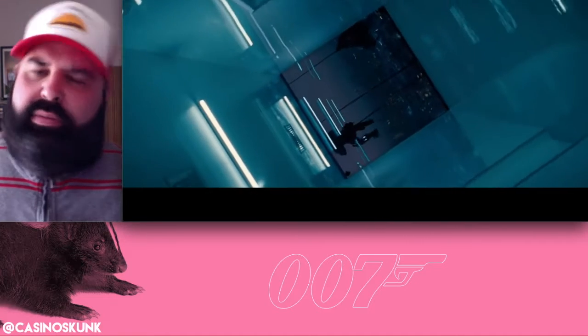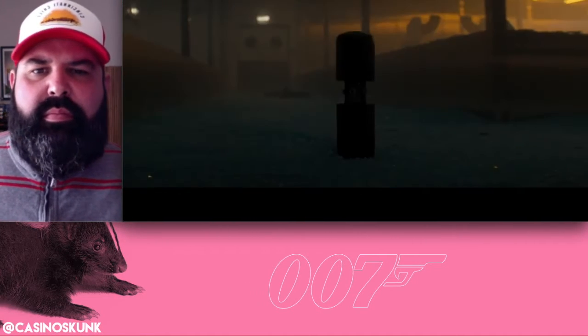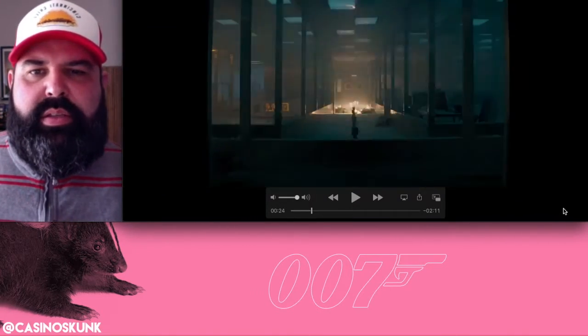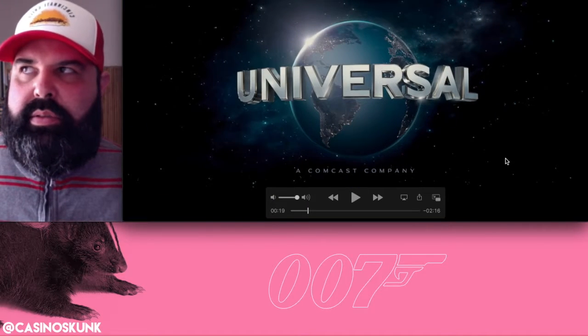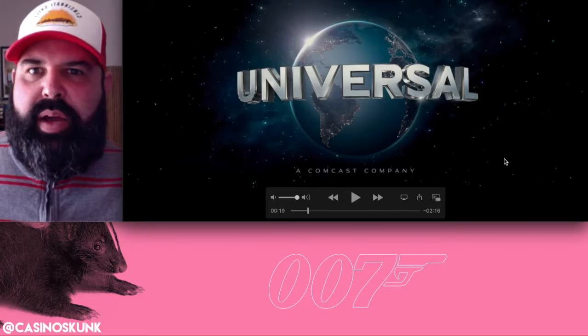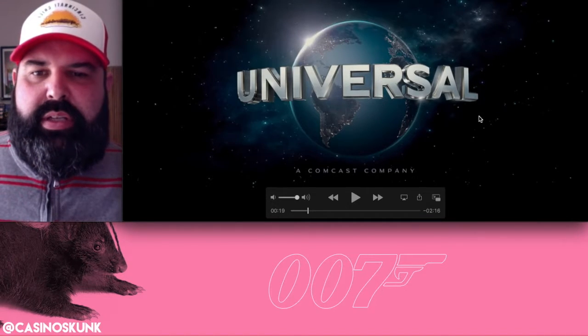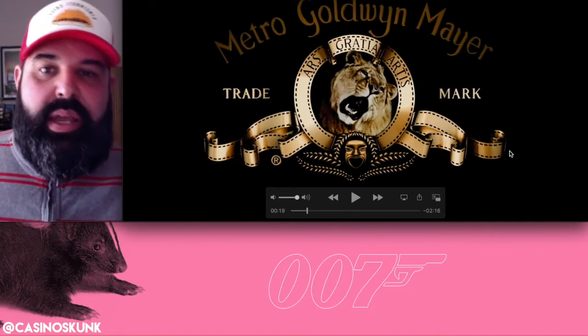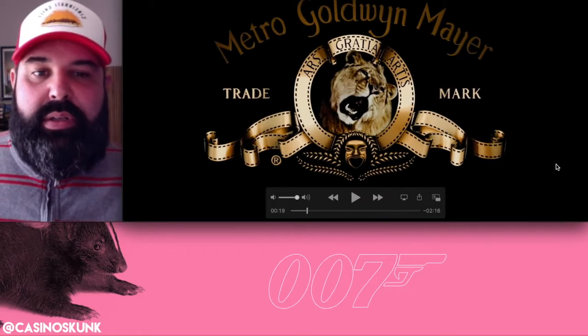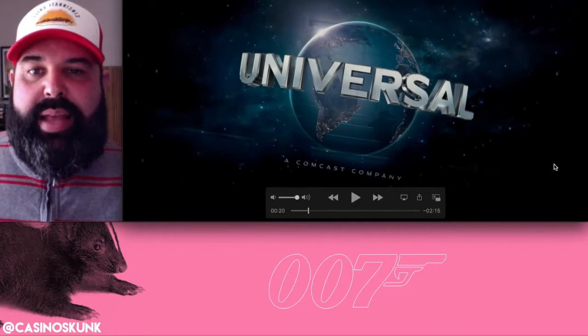The trailer line says 'The world is arming faster than we can respond.' What's interesting here is the Universal logo — I don't think any of the James Bond movies have ever had a Universal logo on them. That's really interesting. I wonder if Comcast has something to do with it, maybe Comcast now owns MGM. MGM's been around a long time for James Bond, so that's interesting.